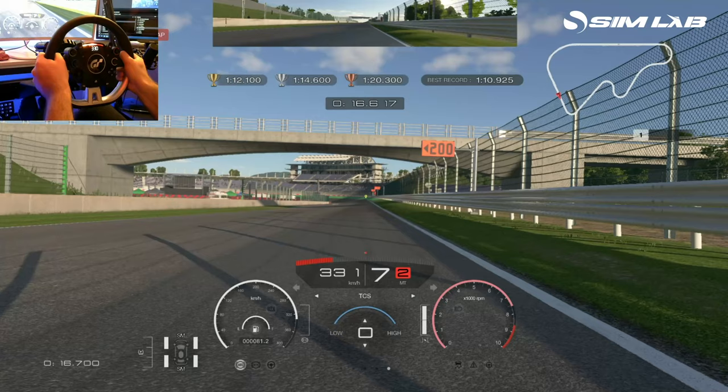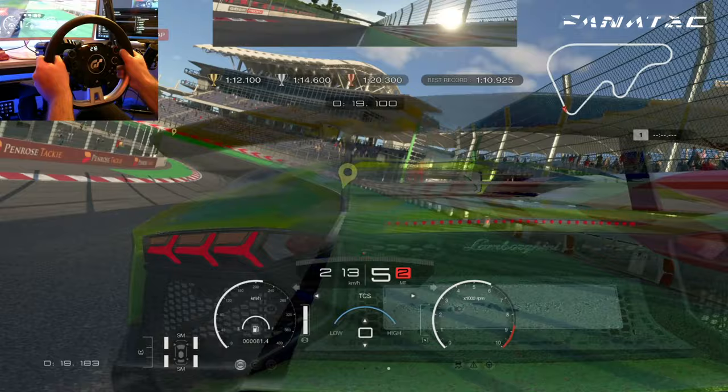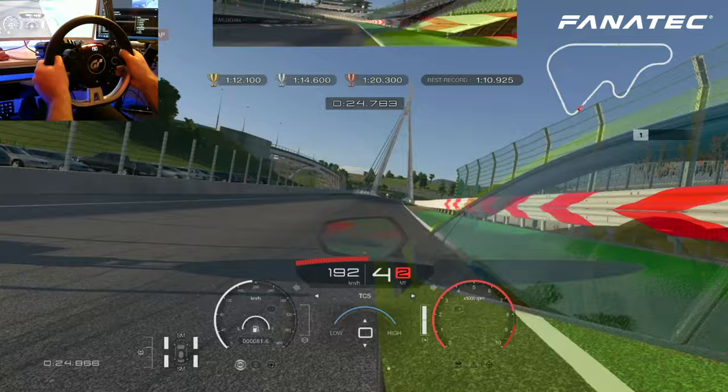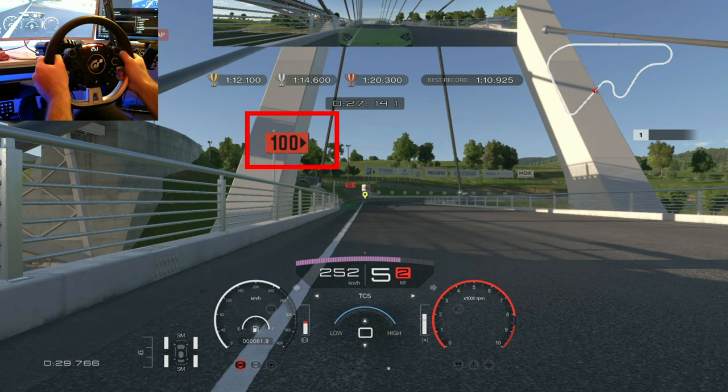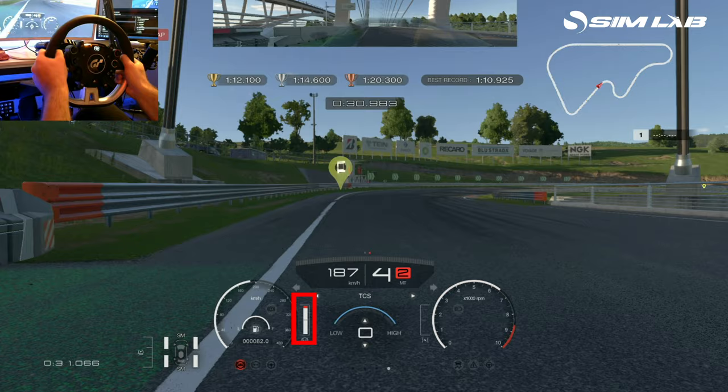As I get closer to what I'd call a curb — it's actually not the actual curb — when I'm getting close to it I lift a little bit and then I put the power down. So once again at the 200 metre mark, just when you pass it, this is where I brake. It's very very important to brake straight and then get to the outside of this corner — very important not to get on it early because you might reduce grip and hit the fence like I did in my previous lap.